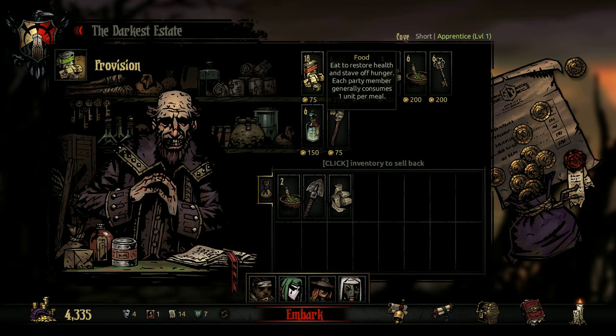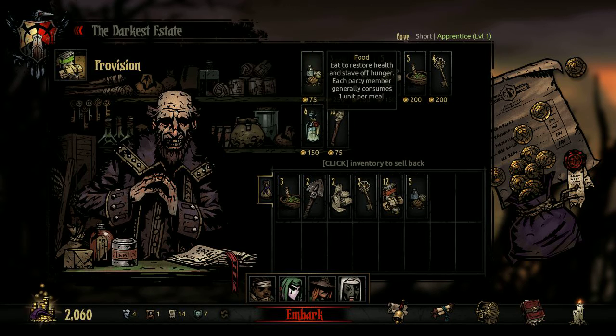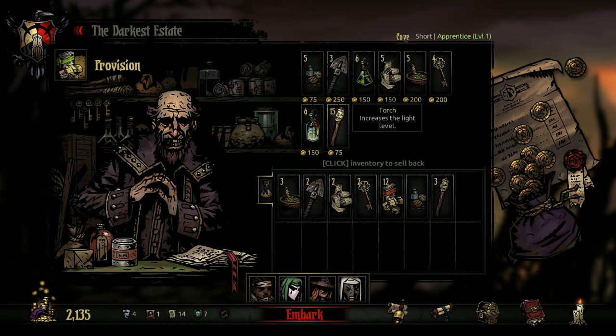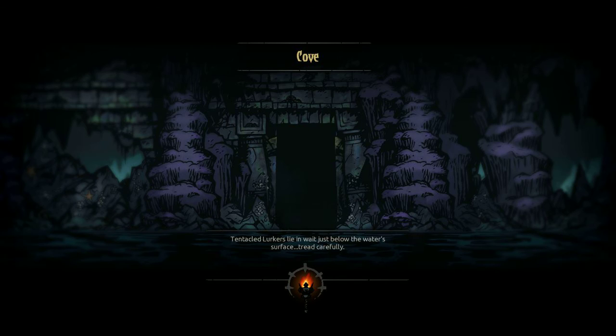We're going to embark. For the cove, take two shovels, take two keys, a single medicinal herb, an extra bandage, and a buttload of food. Actually, maybe less food — 12 should be fine, it's a short mission. I'll take 10 torches just because I don't want to rush it. You never know exactly how much you're going to need. It's better to oversupply than undersupply, because undersupplying could cause a slight case of death.